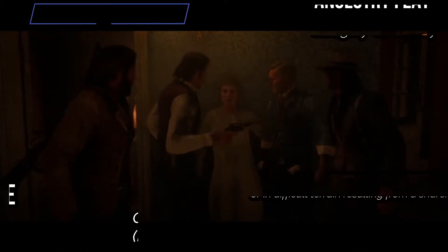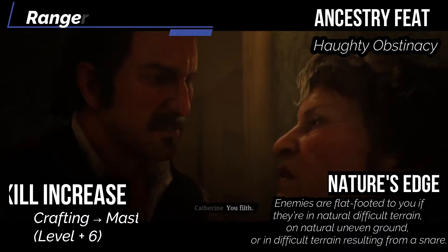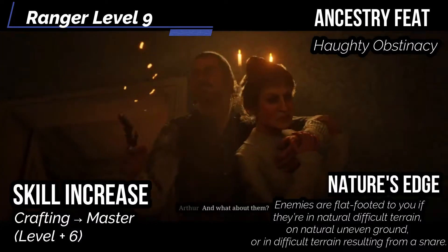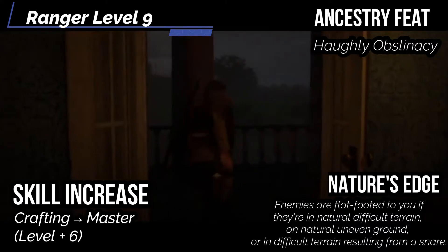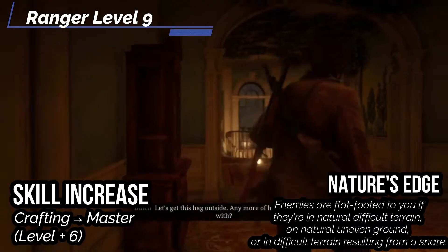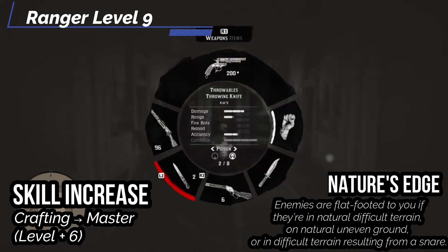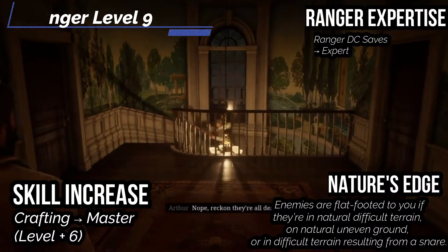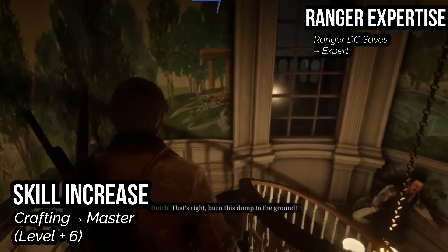For our ninth level, let's get Haughty Obstinacy to roll a Success on saving throws against mental effects that attempt to direct your actions — you critically succeed instead. So if someone wants to coerce or intimidate you and they fail, they critically fail instead. Arthur isn't someone people are just going to intimidate. We also get Nature's Edge — enemies are flat-footed to you if they're on naturally difficult terrain, natural uneven ground, or difficult terrain resulting from a snare. We also get Ranger Expertise — your rank in Ranger DC class increases to Expert. And for our skill increase, let's get Crafting up to Master.